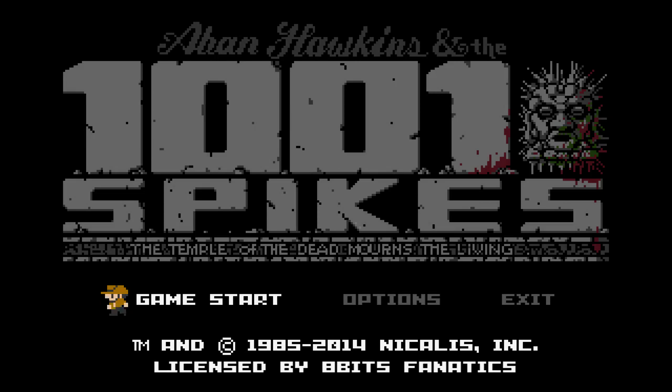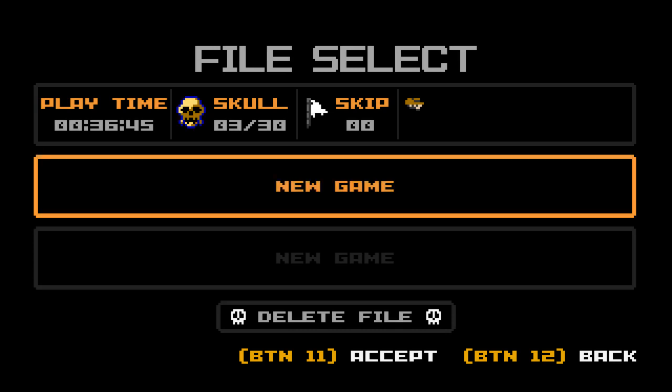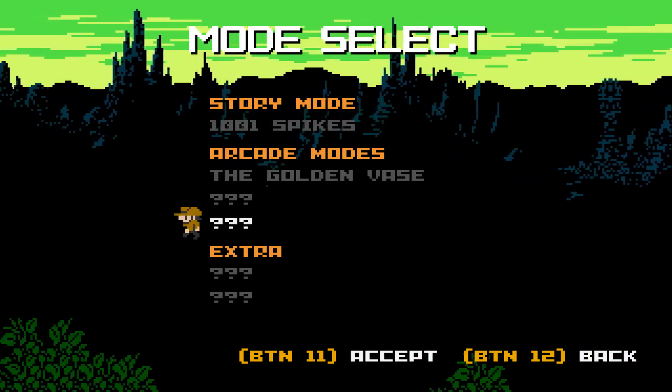It's out on Steam for $15 — I believe it's $10 if you own another Nicalis game like Cave Story Plus or Night Sky. I'm going to jump in and play. You can see I've already played for about 36 minutes, and that kind of really tested my patience — not that it's bad, but you will see it's very difficult.